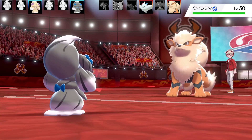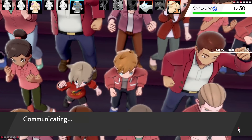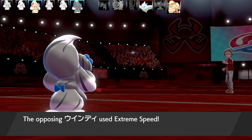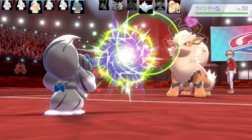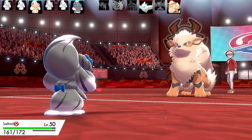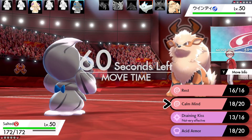I've got Acid Armor up and a couple of Calm Minds. I'm very bulky, and the last Pokemon is Arcanine. Arcanine's going to resist my Draining Kiss. They use Extreme Speed — they probably didn't go for Flare Blitz because they don't want to lose health — but with all my boosts, I can basically heal off all the Extreme Speed damage with Draining Kiss.